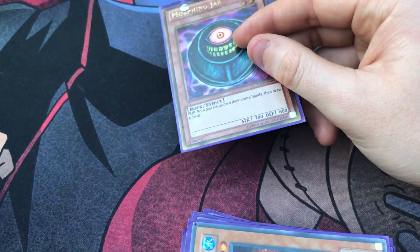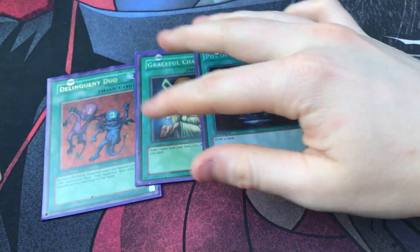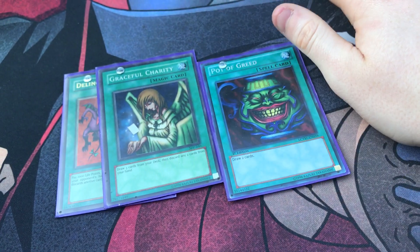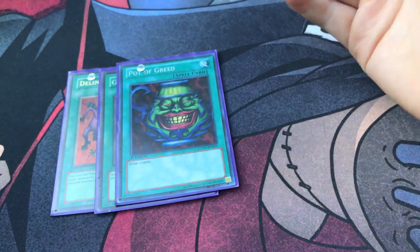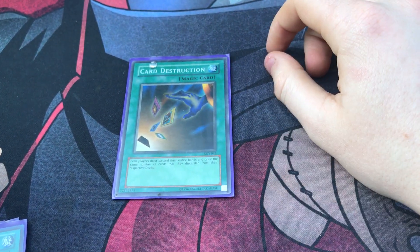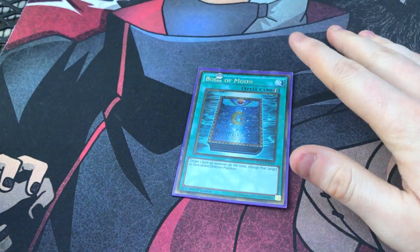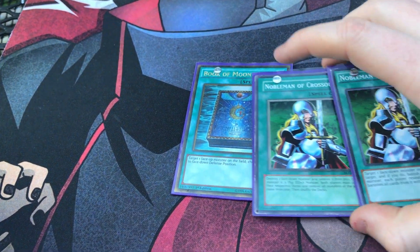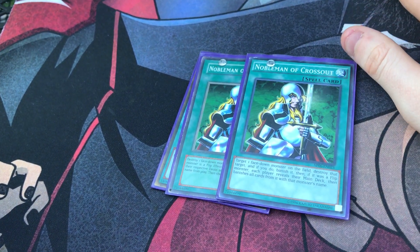For spells, you've got to run the Trinity — Delinquent Duo, Graceful Charity, and Pot of Greed are all must-runs. Delinquent Duo: pay 1000 life points, get rid of two cards from your opponent's hand. Graceful Charity: draw three, ditch two — good with Thunder Dragons, Sinisters, or dead cards in general. Pot of Greed: draw two. Book of Moon is good in every Goat deck — it stops attacks and combos well with Nobleman's, great for sniping face-down merchants or Morphing Jars.